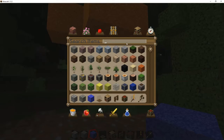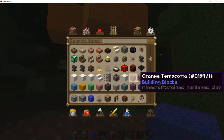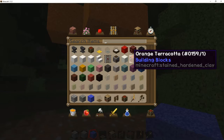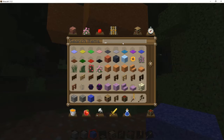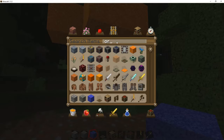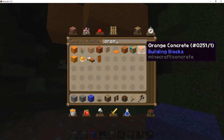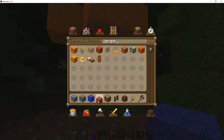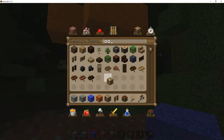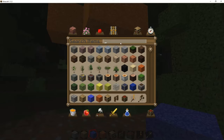I'm not going to use wool for the roof of this. Concrete is too solid. Terracotta maybe — yeah, terracotta will do. And we'll need some oak wood planks and some glass.